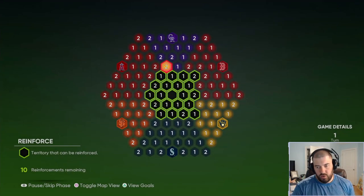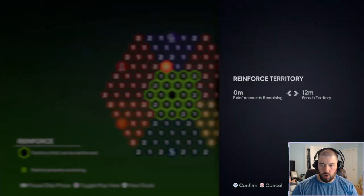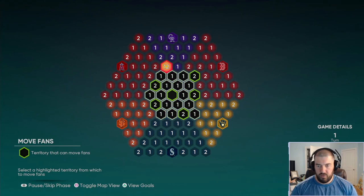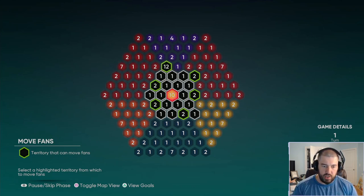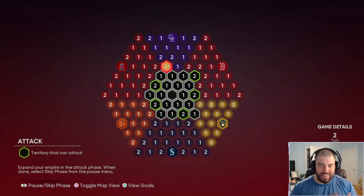We're back after winning the steal fan phase. Assuming you played the Colorado Rockies and beat them, you want to go after their stronghold first because they only have 4 fans on it. Reinforce your 10 fans onto the hexagon closest to the Rockies stronghold, which will leave you with around 12 fans. Then in the move fan phase, take the 10 from your stronghold and move it towards the Rockies, putting 21 on that spot. Now you're back into the attack phase.